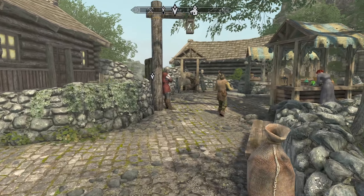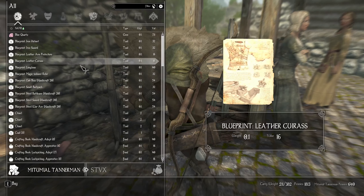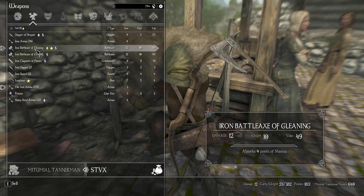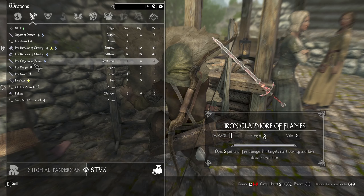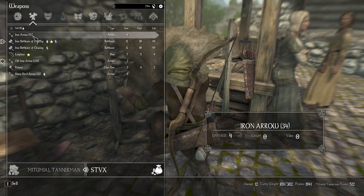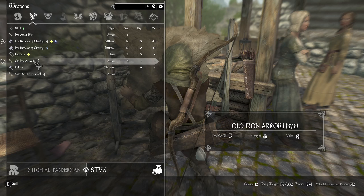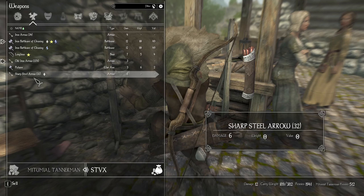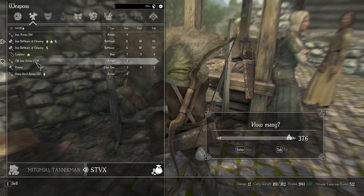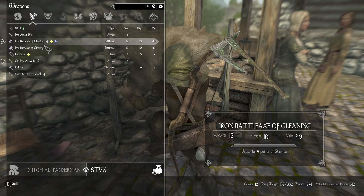He was not happy with weapons. I can't imagine what he's going through right now. I just put them out for you to look at — tell me what you need and be quick about it. I should get rid of the old iron arrows and just go to sharp steel, and then those when the time is right. They're free so I should hold onto them, but I don't need two, so I'll sell that one.